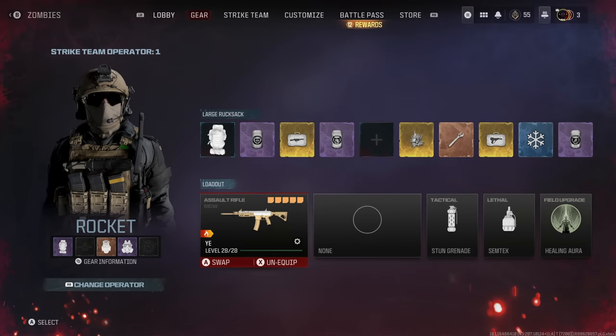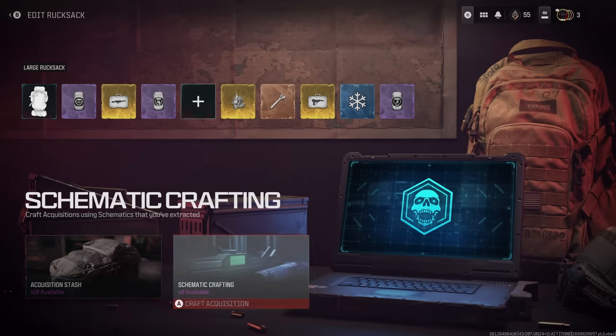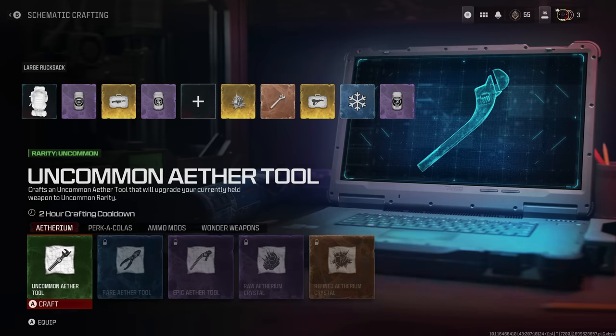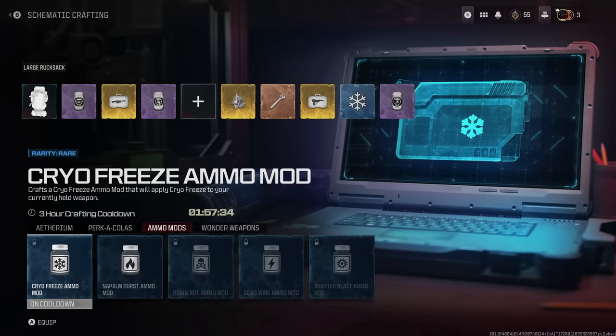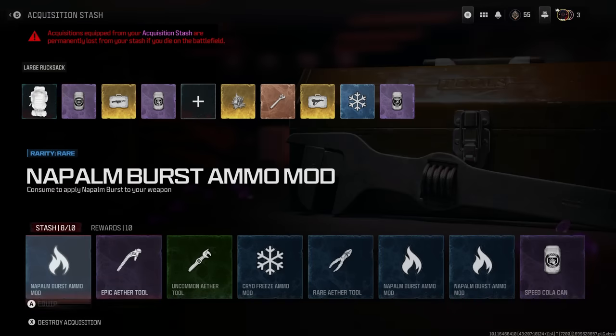The acquisitions in Modern Warfare 3 Zombies are one-time usable items or upgrades that you can bring into a given match. You get a lot of these as individual rewards while you go through the story. In Act 1, you'll get the following things as one-time usable items.